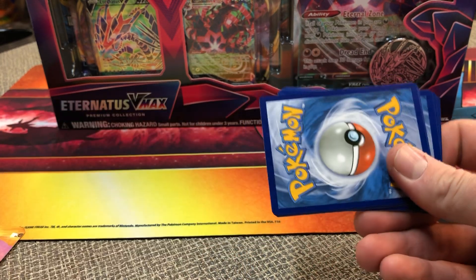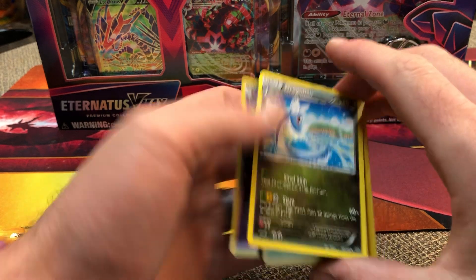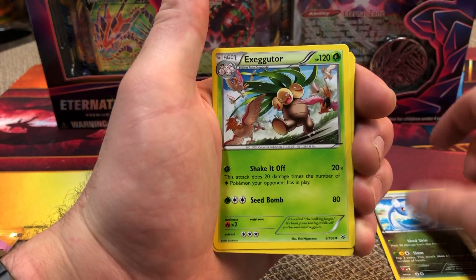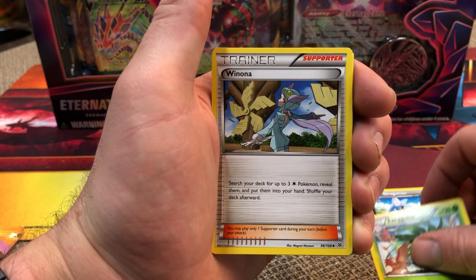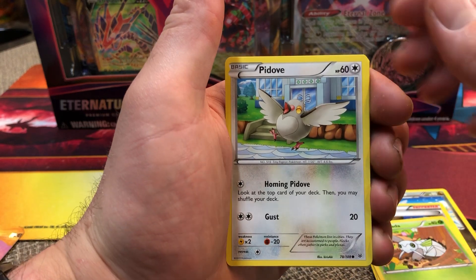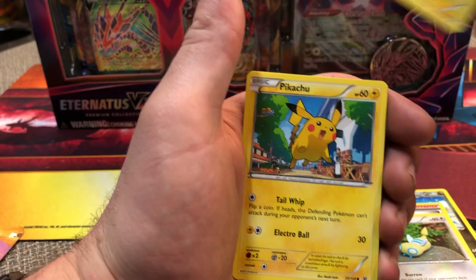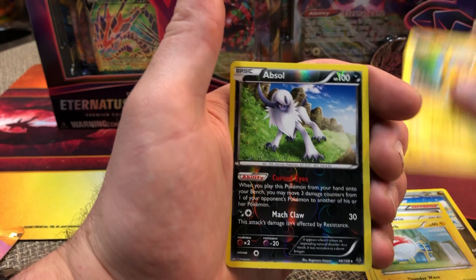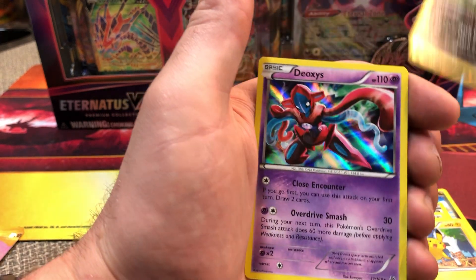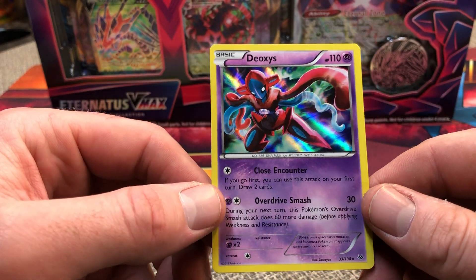Code card there. Got a Dragonair, Executor, Winona, Natu, Pidgey, Dunsparce, Voltorb, Pikachu. Reverse is an Absol — that's a Reverse Rare there. And then a Deoxys Holo for the rare. Right on.